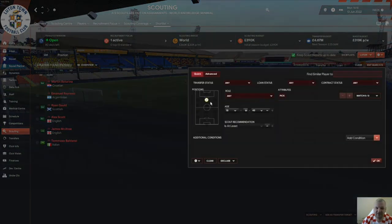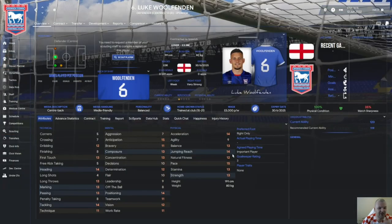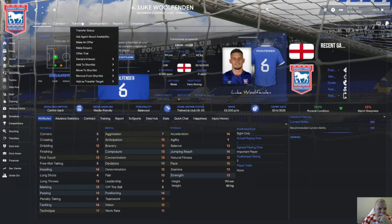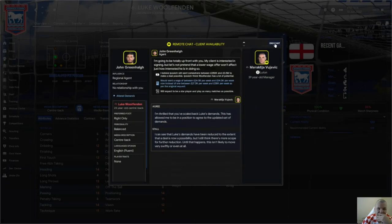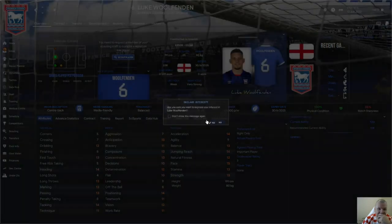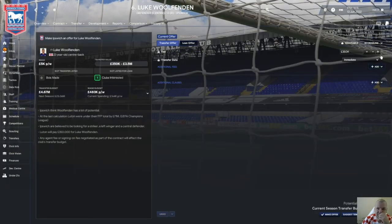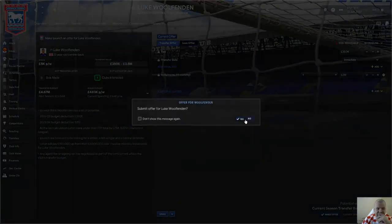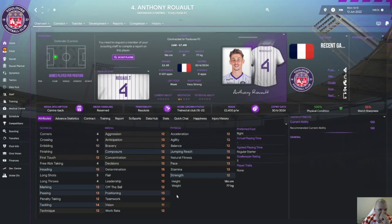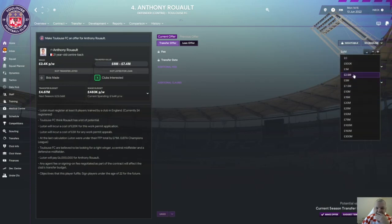Regarding defenders, I found one good cheap English guy — good all-around concentration, good speed, heading, marking, and tackling, with the right height. His wage is low. I will bid for him on installments — I don't want to pay too much cash. Another player I want is a central defender who will play in the middle. Six million? No — as I said, maximum 2.5 in cash.